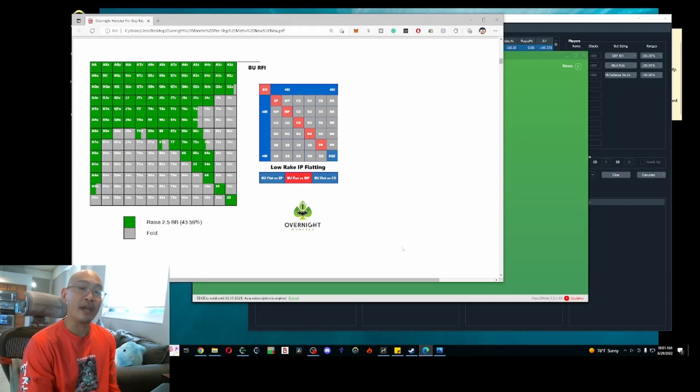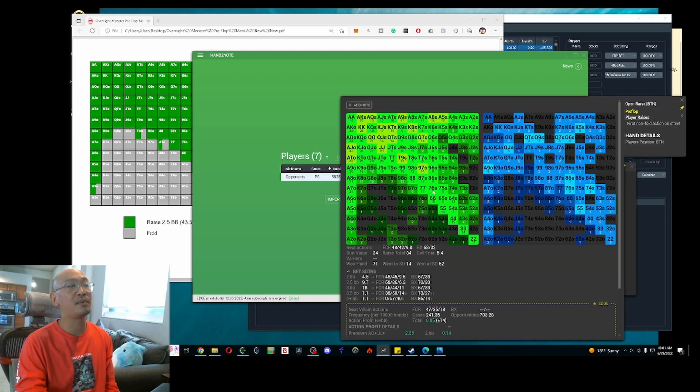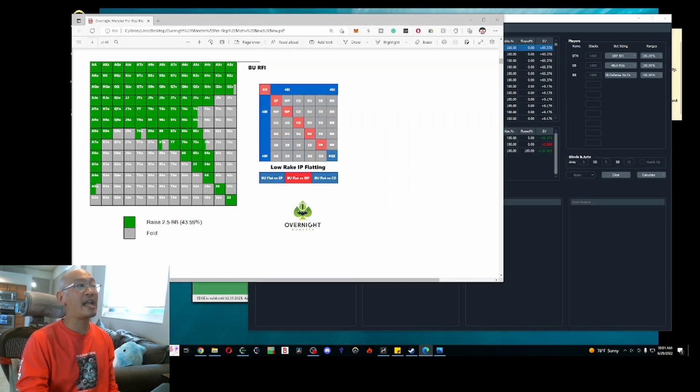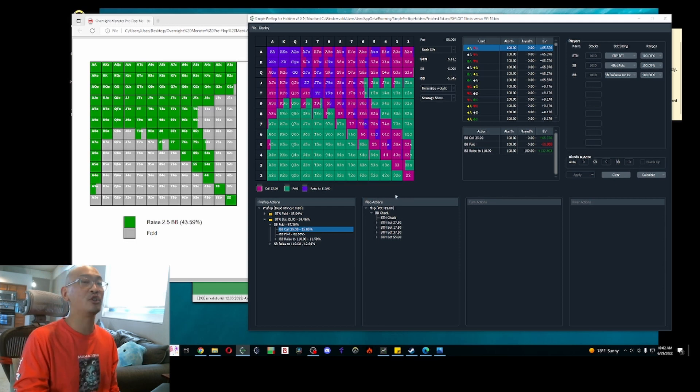We can see that generally when you raise on the button, you should be opening about 44% of hands. However, when we look at how our opponents actually play, we can see that our opponents are actually raising about 34% of hands. Standardly we should be calling a hand like queen-two suited or king-eight offsuit, but facing a tighter raise, a hand like king-nine offsuit is now going to be a fold. Generally, if you are folding your offsuit hands one notch tighter than you normally would against a standard GTO opponent, that is going to be enormously beneficial for your win rate.